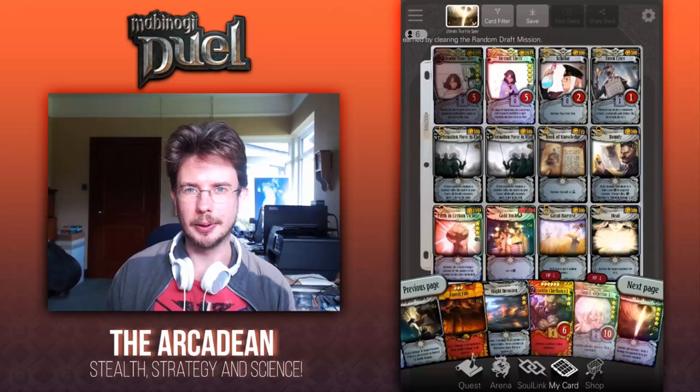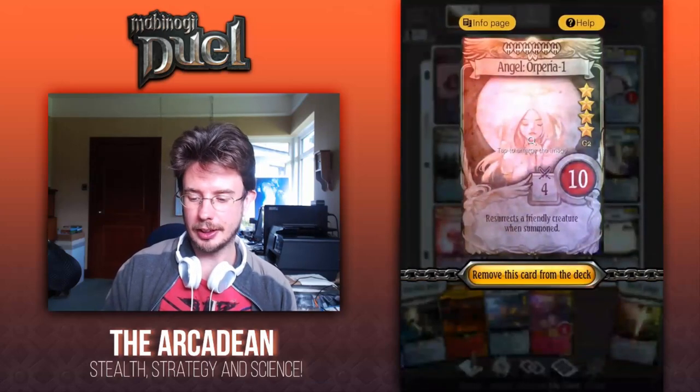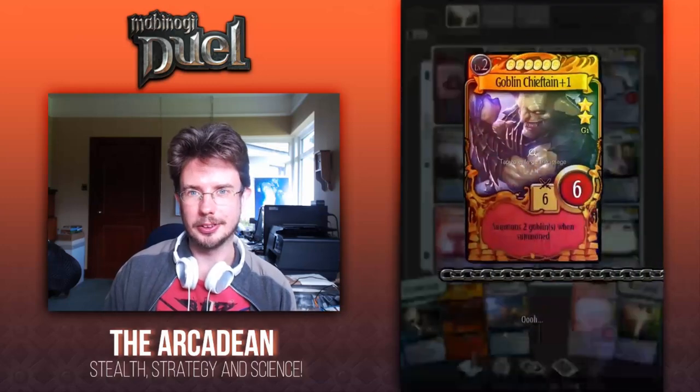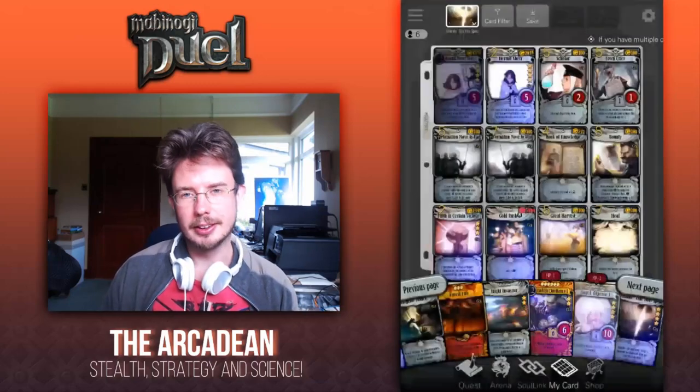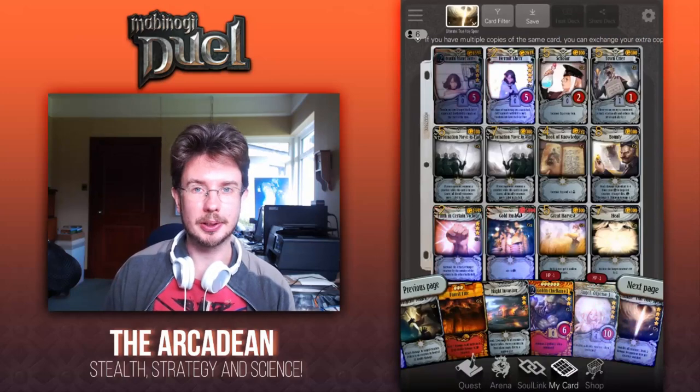It's been around since practically the very beginning, and it is using the classic Angel or Peria minus one and Goblin Chieftain plus one. This deck has fallen a little bit out of favor with the more recent booster packs, but it's still very effective.